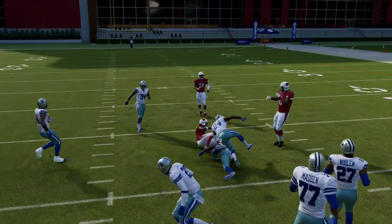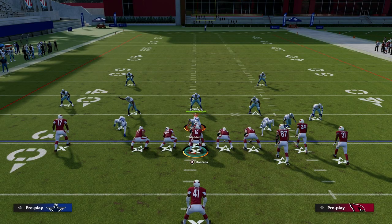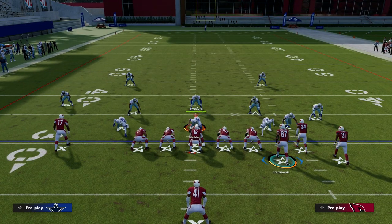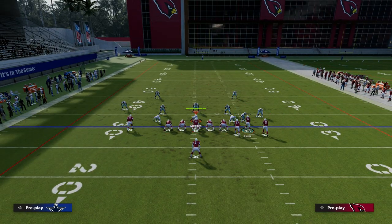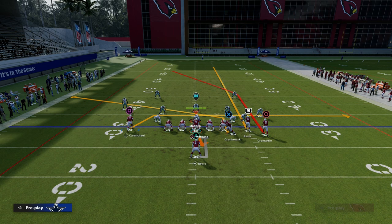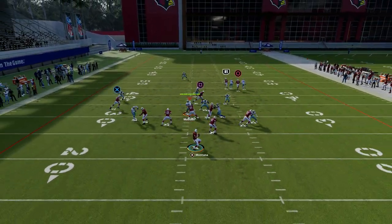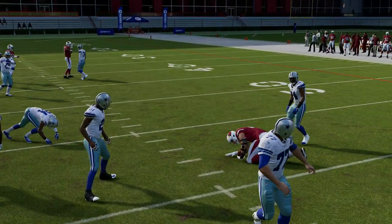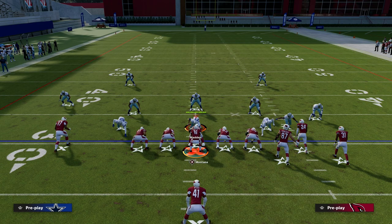There's so much you can build around this post route. Here's another example: we're going to streak the tight end, and then when we motion him we snap it like that so it's almost like a trail concept. Then you have the drag, the slant, and that deep post over the middle of the field — some really cool stuff.